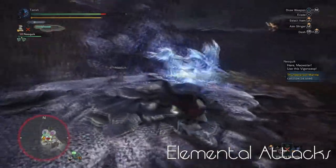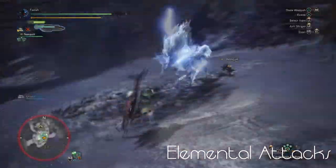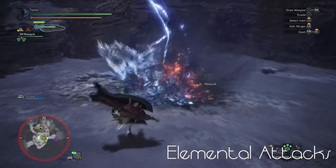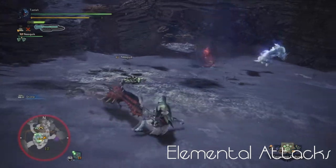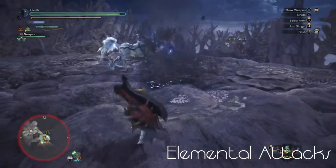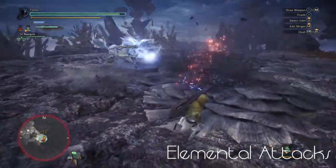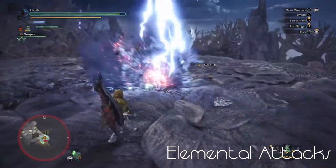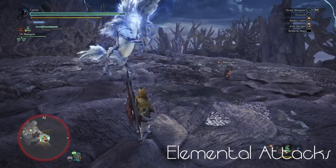On top of these base attacks, Kiran can also enrage, covering itself in static armor and increasing its attack power. This added armor will cause many attacks to the body to bounce off or be ineffective, though the head still takes normal damage. This enrage effect increases the damage and speed of many attacks — the thunderbolt can now strike up to six times, and the area of the thunderblast is much larger. This is where most hunters fall, especially on the tempered variant.